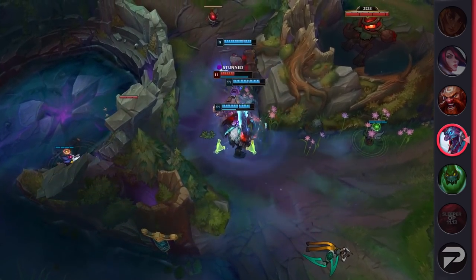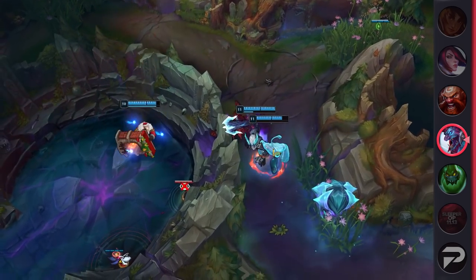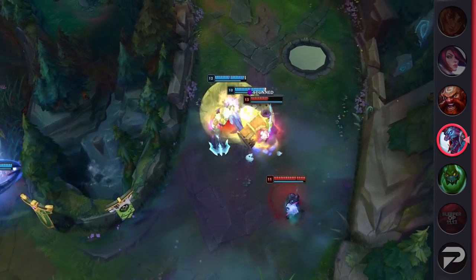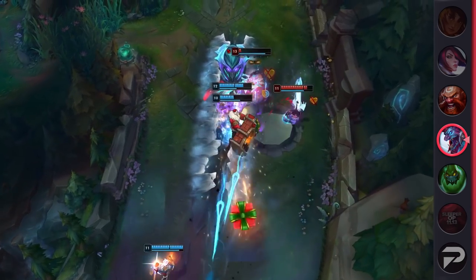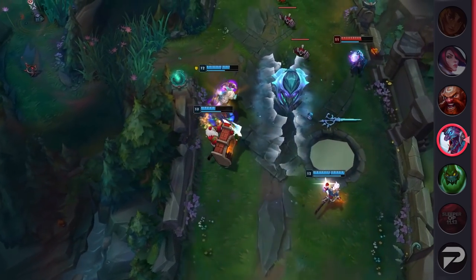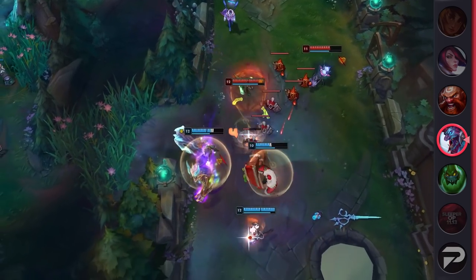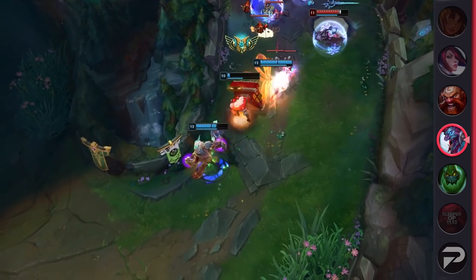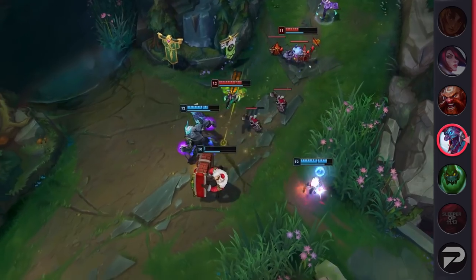We actually talked about Trundle Top as a sleeper OP pick way back on patch 11.7, but with Divine Sunderer getting that fat buff on patch 11.11 and the addition of more split-pushing items, he's even better. Maybe those tank-countering champs like Gnar, Fiora, Camille, and Illaoi are too mechanical for you, or you just don't like how they feel. Well, then you should really consider adding Trundle to your pool of pocket picks. He's incredibly simple, so you don't have to put a lot of time into learning him, and with such easy mechanics there's practically no room to even make an error.